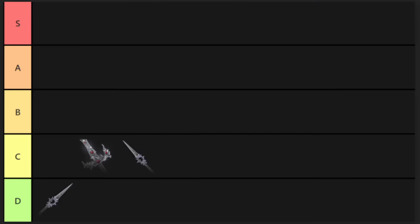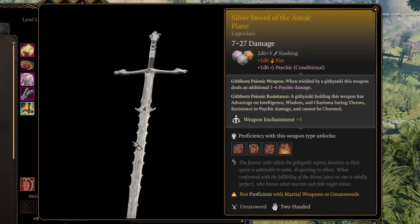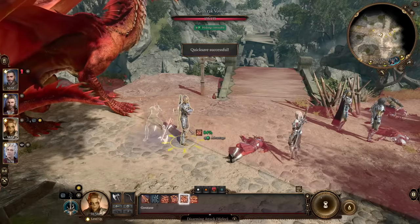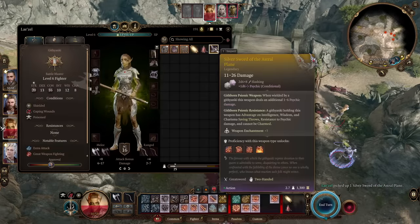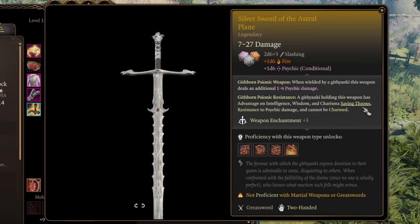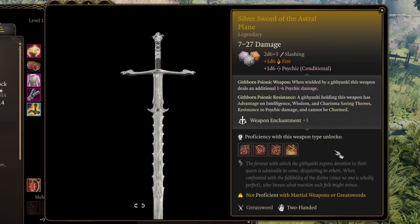Also in C tier is the Githyanki Greatsword, the Silver Sword of the Astral Plane. By no means a bad weapon, but it's kind of meant to be wielded by a Githyanki and it's a two-handed greatsword — a niche inside a niche. A Githborn wielder gets an extra 1d6 psychic damage on every attack, advantage on intelligence, wisdom, and charisma saving throws, resistance to psychic damage, and can't be charmed. Without being Githyanki it's just a fine weapon with the Soulbreaker weapon action — rending the enemy's soul and potentially stunning them, usable per short rest. The insane niche nature keeps it in C.